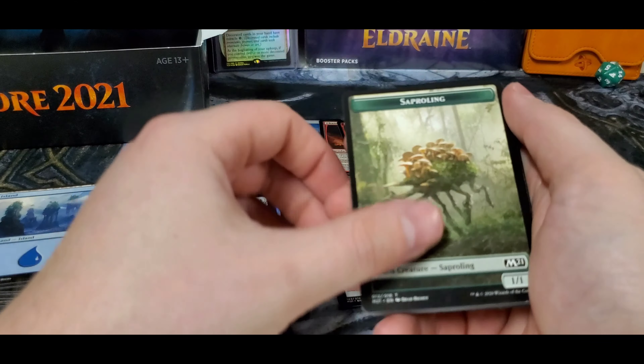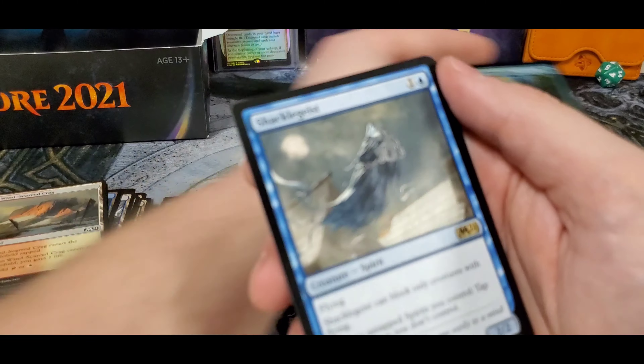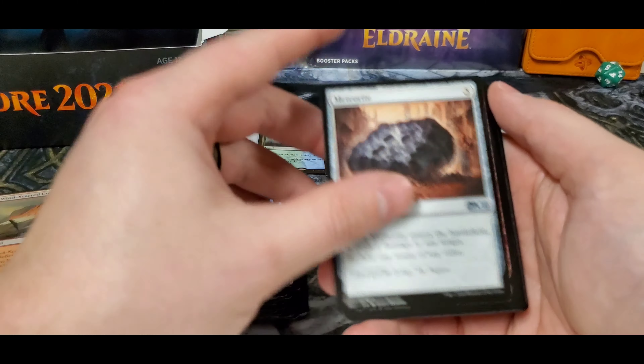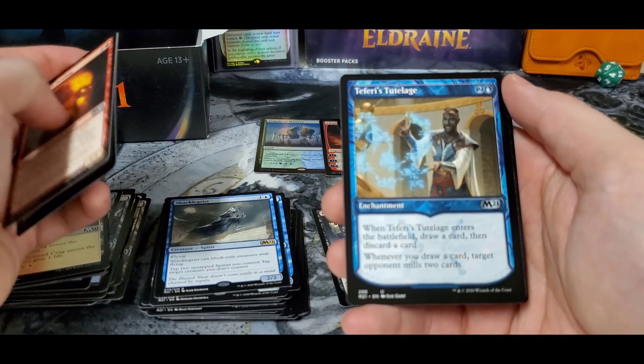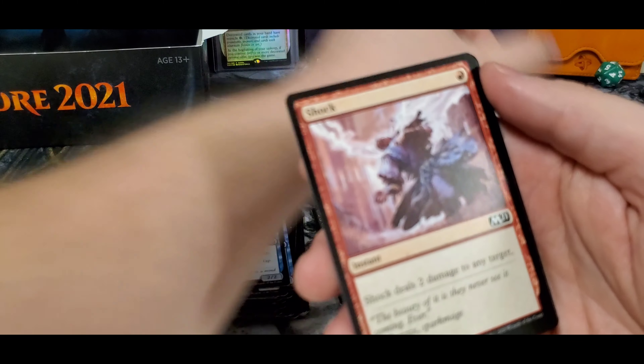Robert, a moderator in my group, had the idea for the Time Spiral Remastered box — that is his own giveaway he was doing. The Shackle Geist. Teferi's Tutelage in the showcase there — good card.